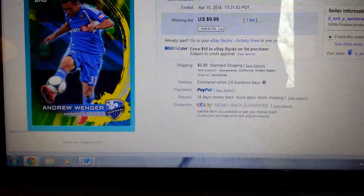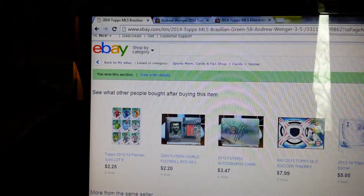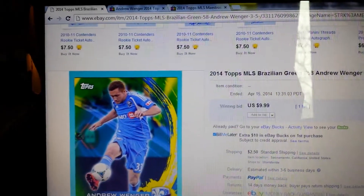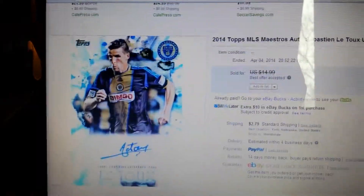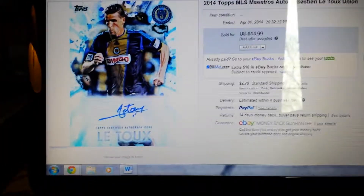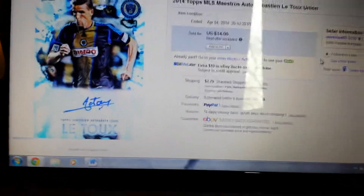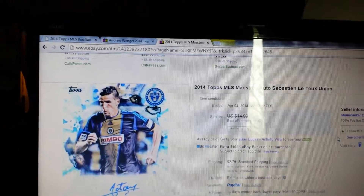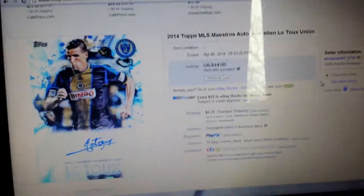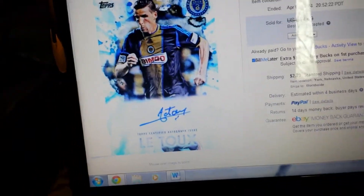Look at it right there — $9.99. Just so you know, right there — won it at auction. Just in case you don't believe me. If you have any of the Andrew Wenger Brazilian ones, I'm missing 2 out of 5, 4 out of 5, and 5 out of 5. Please let me know, because I really want to complete that set. And I think it'll look amazing — it's a nice, decent, cheap set to do.